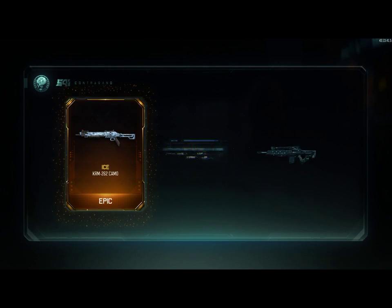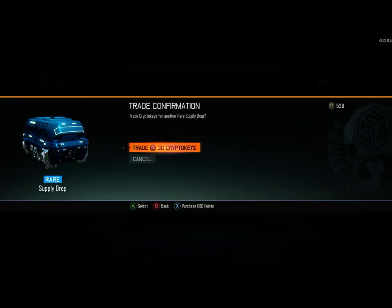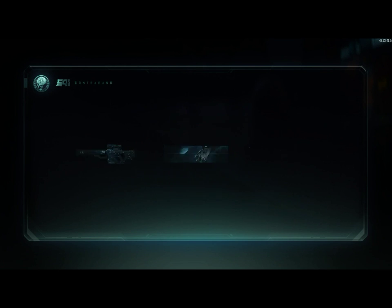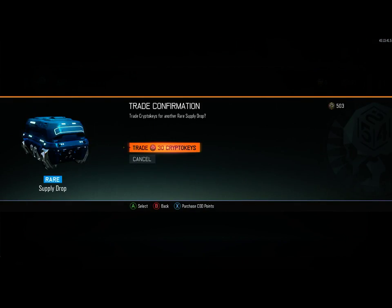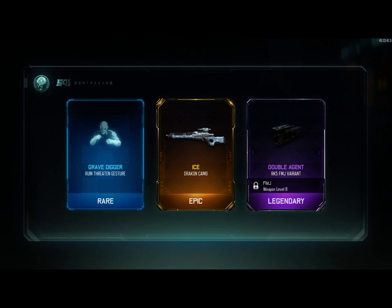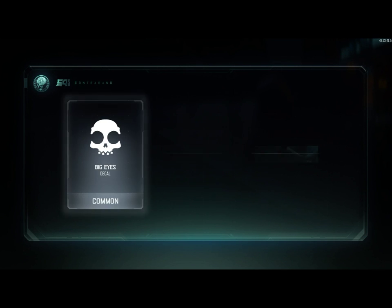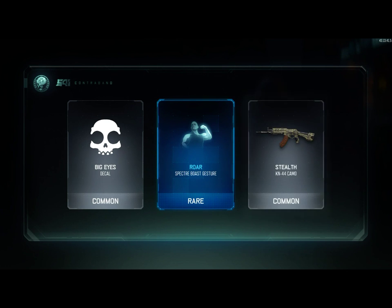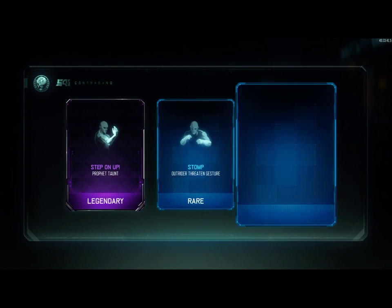Next we got ice for the KRM, have that. Gold grave digger, okay. Field camo, all done. King — we're not getting very great things. Ice for the dragon and double agent, okay. Let's get some more here. Big eyes, roar — nothing good from that. Come on, butterfly knife — nope, nope, and nope.